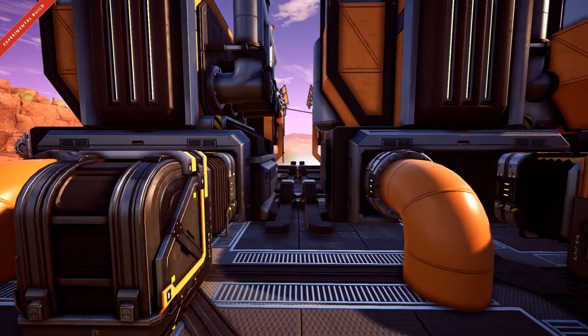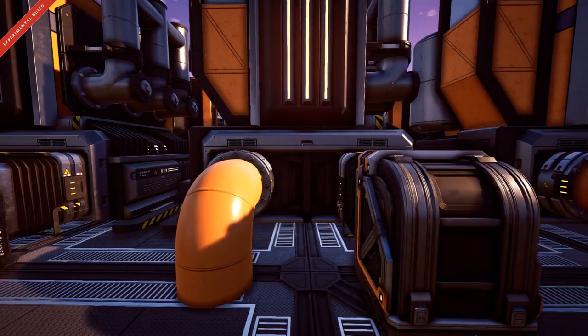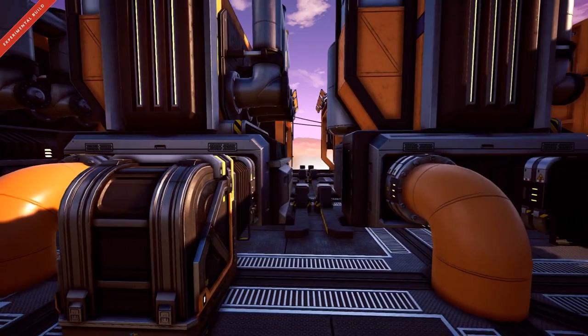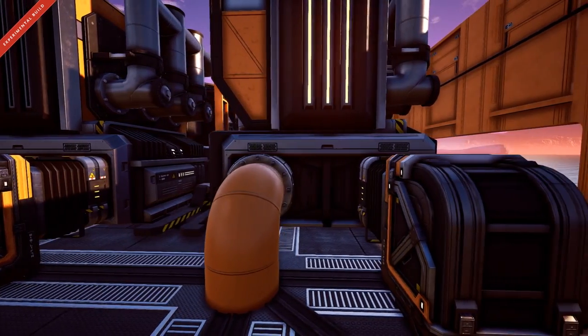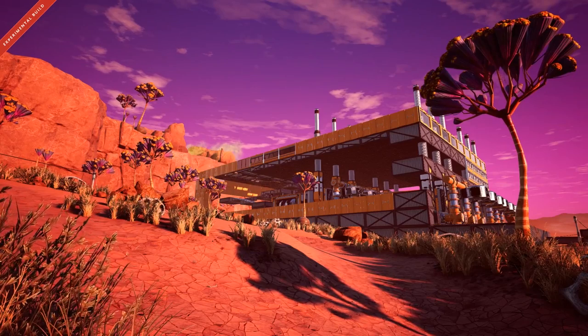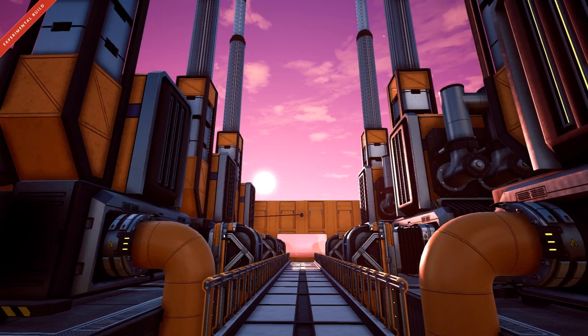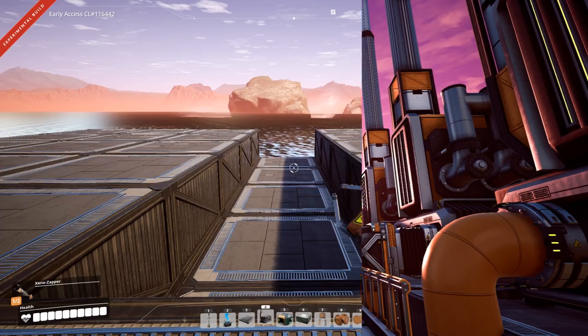Do let me know in the comments which of these feed designs you most prefer, or if you have another design you like to use. If you want to show it off, jump over to our Discord and post it in the screenshot section. Do note that we will be making full use of the new walled power mounts, foundations, glass walls, and walkways.